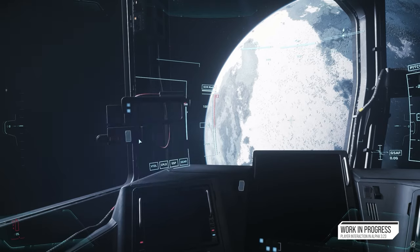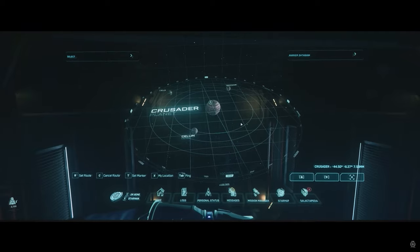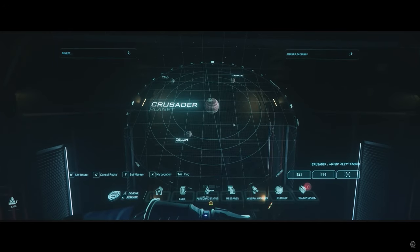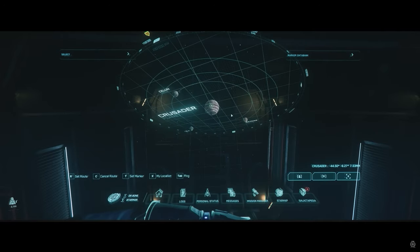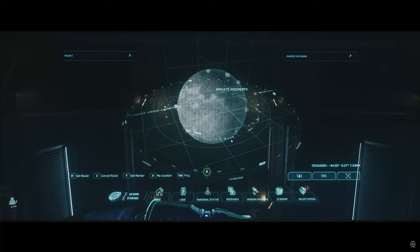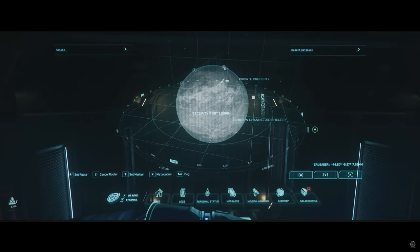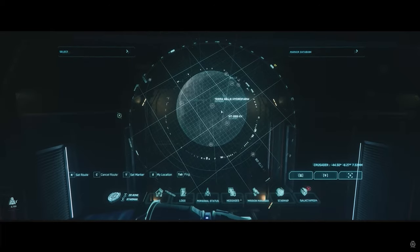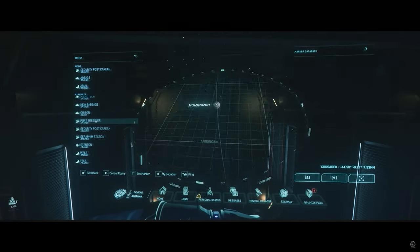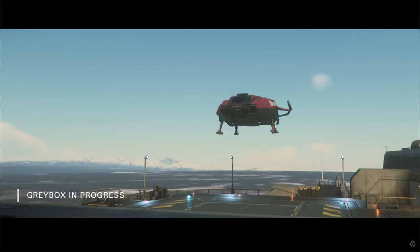Up next it says freight elevator: implementation of systems and content for players to physically load and unload cargo to and from their ships by converting cargo to and from hangars, landing pads, garages, and docking collars. Star Citizen is actually turning into a full game — this is really exciting. Freighting and cargo transport is a big deal for an economy.